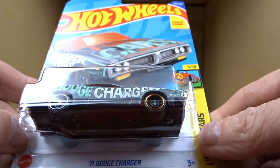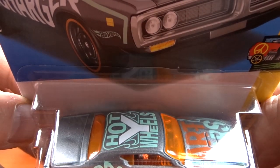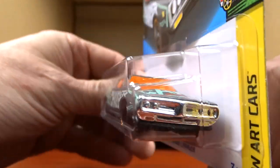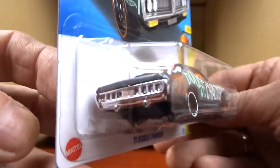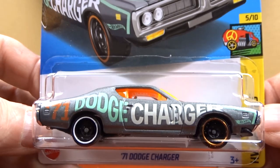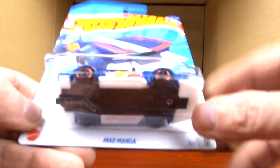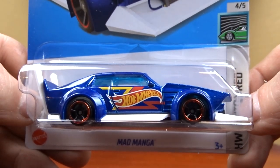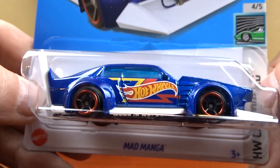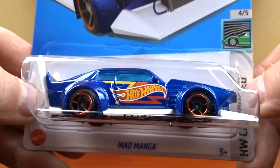And the '71 Dodge Charger — there's another Art Car with the letter Y on the top. I'm not a big fan of that paint job — putting this all over the cars — but it is different. It's got orange glass, chrome interior, and it's different. And Mad Manga — I think this was in the last case too. It's got big fender flares but really small wheels, kind of different.